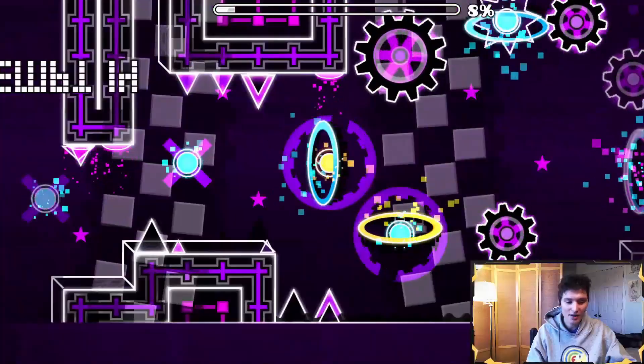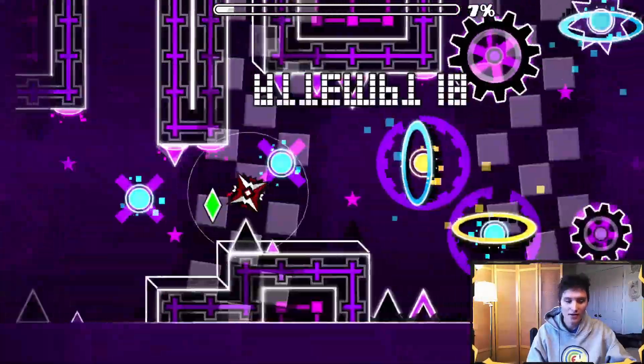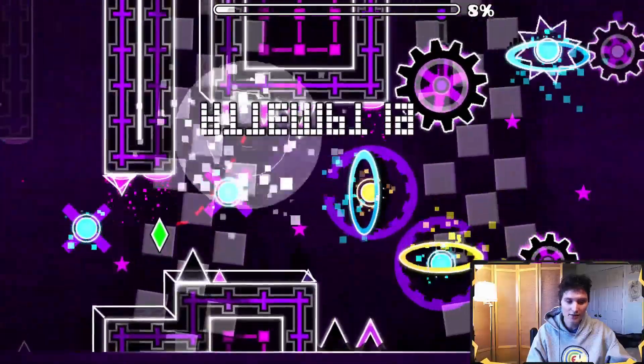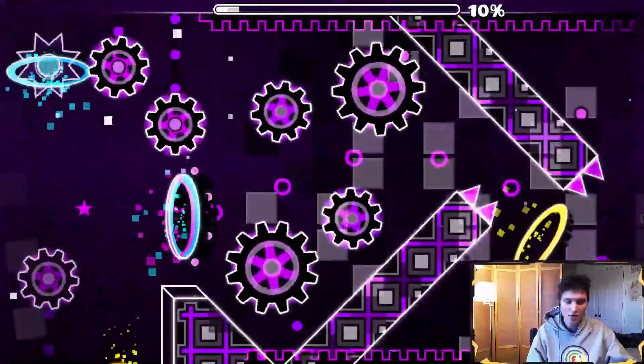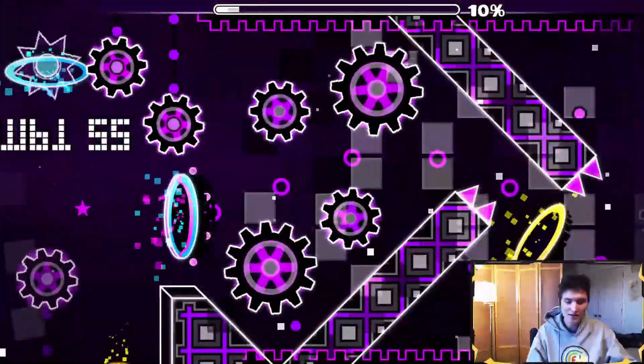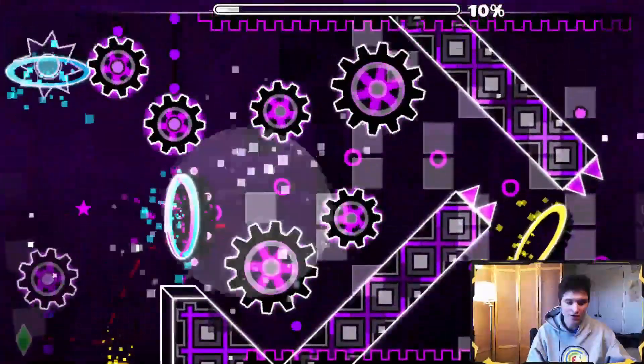It's a trick. And then you're going to hit this other X orb but miss the third X orb, so that you don't die. Because if you hit that X orb you kill yourself, and that's not fun. Then you miss that, go through this portal and down, and then it's going to bump you up into the ship. You don't hit anything there — you go down and into the ship.